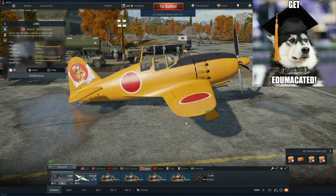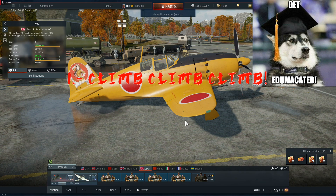So how do you fly the J2Ms? Number one: climb your Japanese booty off. This thing has a great climb rate — do not lawn mow with this damn thing. I hate when I see one of these lawn mowing. This is a high altitude interceptor, do not lawn mow with this. This is not a ground pounder.